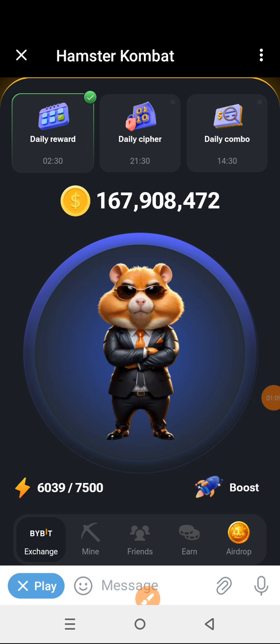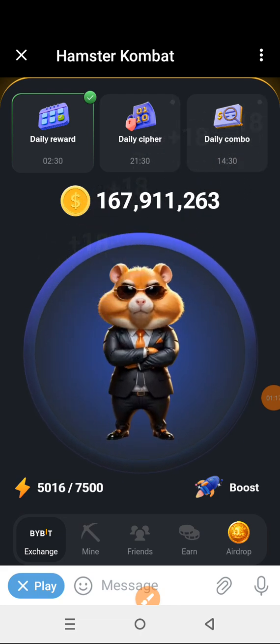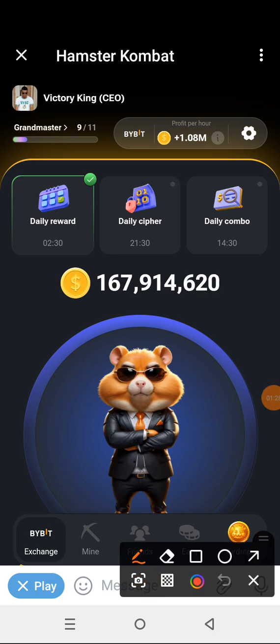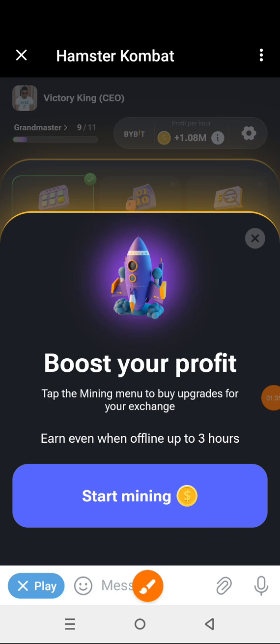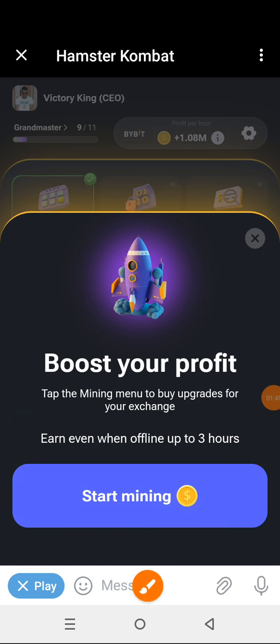The first thing we need to do is come down carefully here and click on your profit per hour. Click on the profits per hour and let's see how quickly it takes us. If you click on the profit per hour, you're going to see something of this nature — 'Start Mining.' We're going to click on that Start Mining.